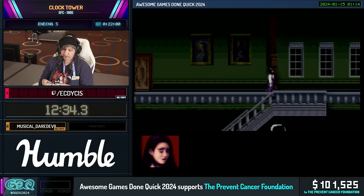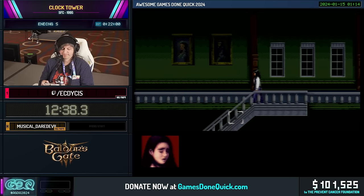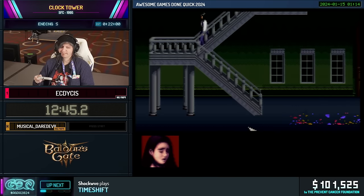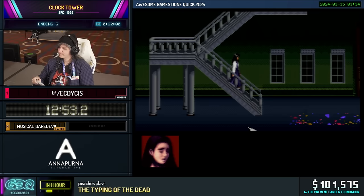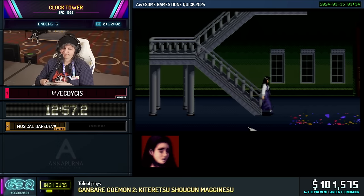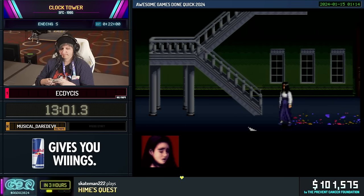While we get back to the game, how about we get two more donations? We have $20 from EGP Noodles: 'AGDQ 2024 is already so hype, and I can't wait to see Clock Tower finally at a main event. Good luck with the run, Ekdaisis. You got this.' We have $25 from CC: 'Did you know that crows can recognize human faces? They also hold grudges. Good luck on the Clock Tower, Ek. Cheers.'